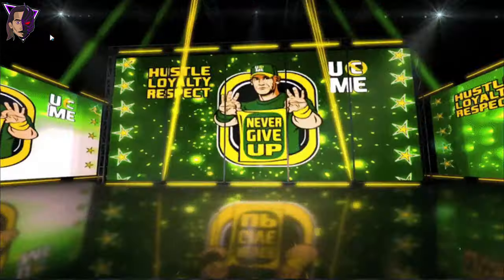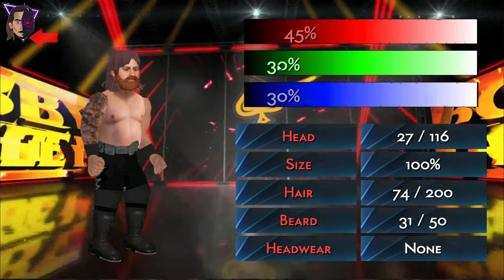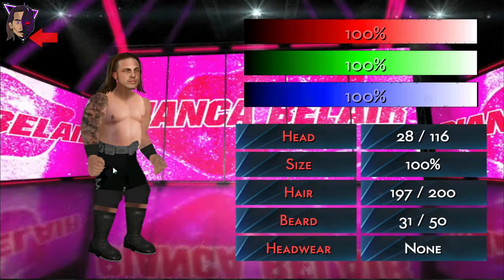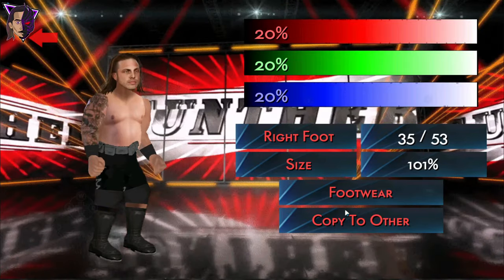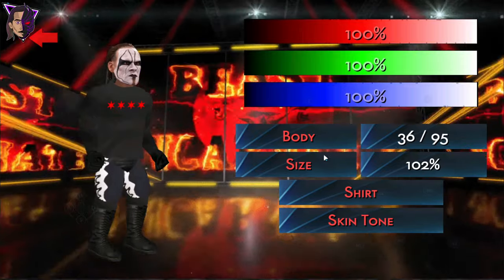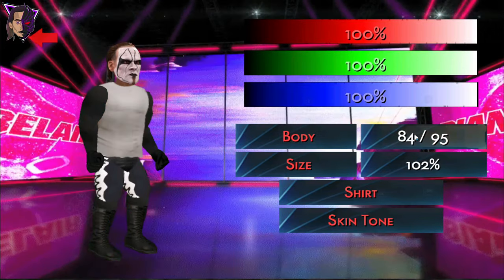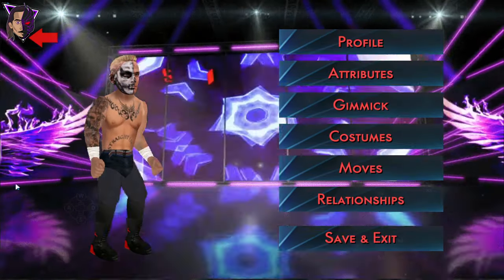Chris Jericho with Sami Zayn's face. I also need to add Chris Jericho to the game — let's leave it with this one, I'll add Chris Jericho's face too. And we have the icon, Sting. Sting looks fine, absolutely fine. Let's give him a plain t-shirt — yeah, this is better.